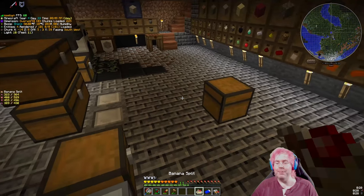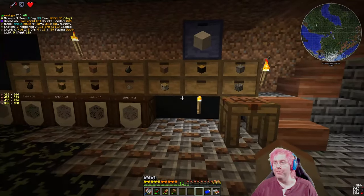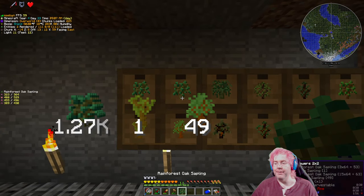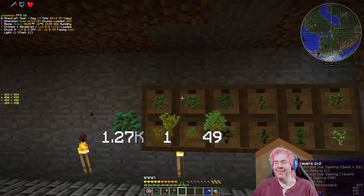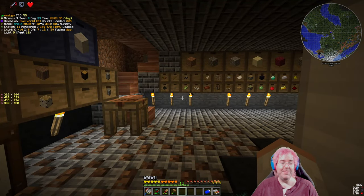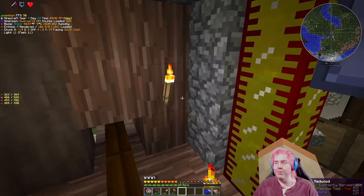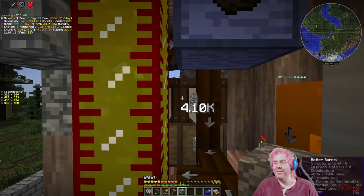We can eat our second banana split. We're almost back from the ad. We have a lot of saplings - the rainforest oak, the big ones, produce a lot of saplings. Around 1,270 or so. We're back from the ad. I meant to snooze it but triggered it anyway. We're going to clear out the mobs and then go do a raid.